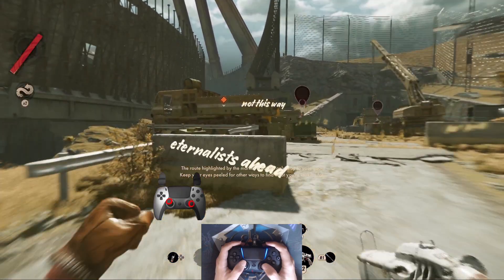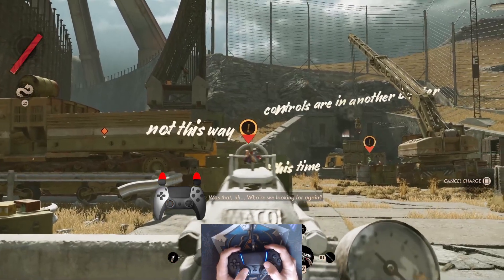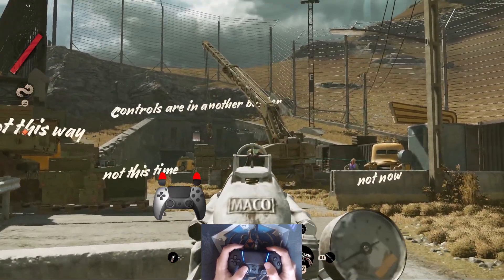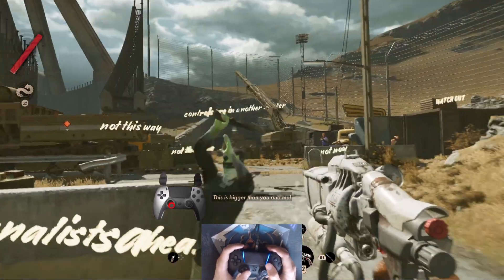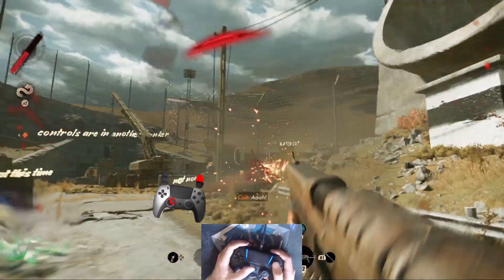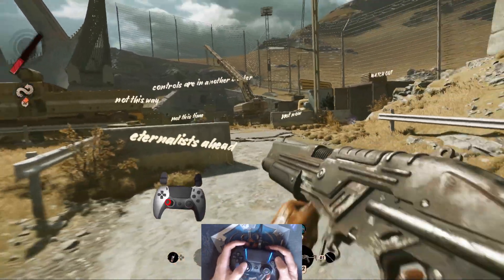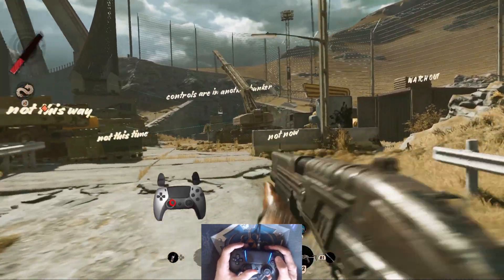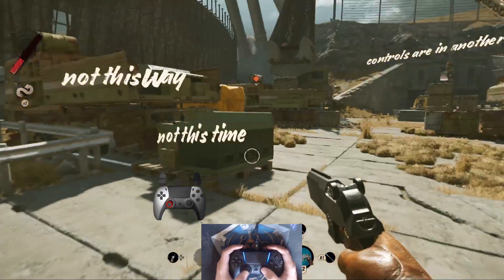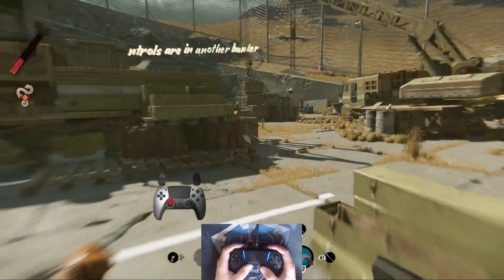Number 3: Deathloop. With official support on consoles and PC, many settings, and Flickstick support, this game has it all when it comes to motion controls. Flickstick lets you snap the camera to any angle, enabling much faster and more precise aim. In this game, you are trapped in a time loop and you must kill all the bosses in one day without dying to break the Deathloop. With many guns and powers at your disposal, you will need to die over and over again until you perfect your run — which is perfect for mastering motion controls.